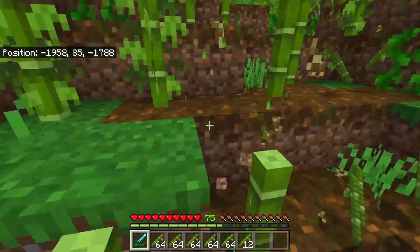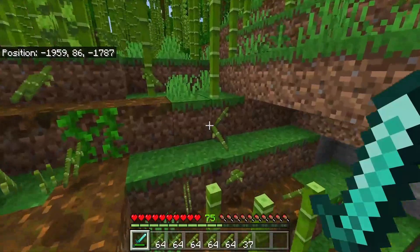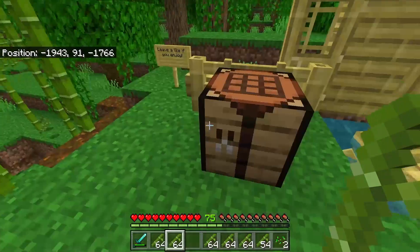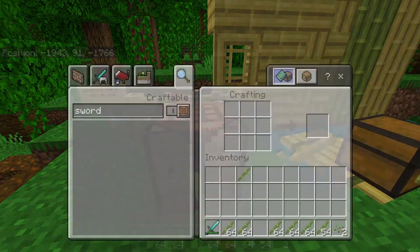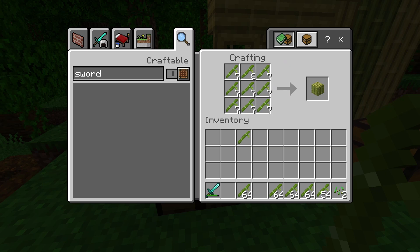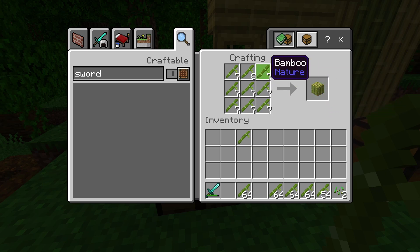Once you've got some bamboo, you can craft it into bamboo wood. The crafting recipe is different to any other Minecraft wood type — unlike other wood types, for bamboo you do need a crafting table. This is because bamboo requires nine bamboo for one bamboo wood, which would be like a bamboo log if bamboo trees existed. So you can take bamboo and change it into blocks of bamboo.